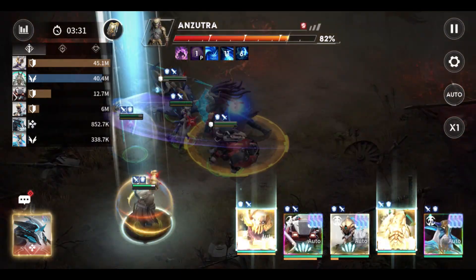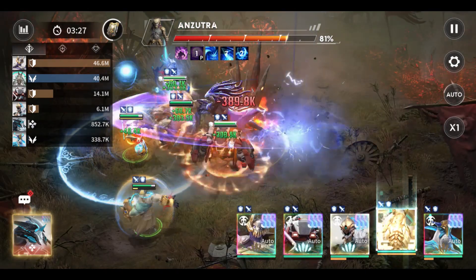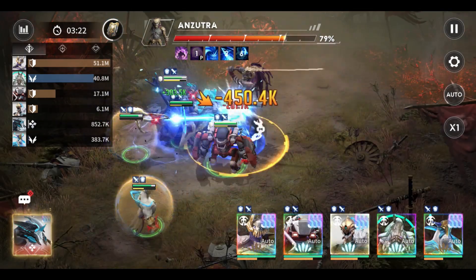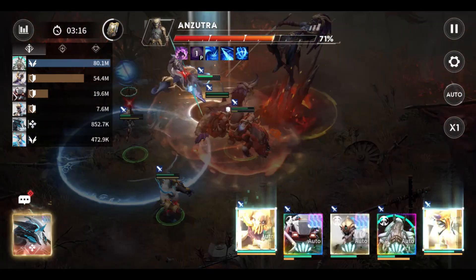The Anzutra boss has skills that players should know about — specifically how this boss reacts towards your heroes. Anzutra has a passive skill called Enfeeble: if this is interrupted, he will receive 7% of max HP as damage. As far as I know, the only crowd control skill that can interrupt this is the knockdown effect.